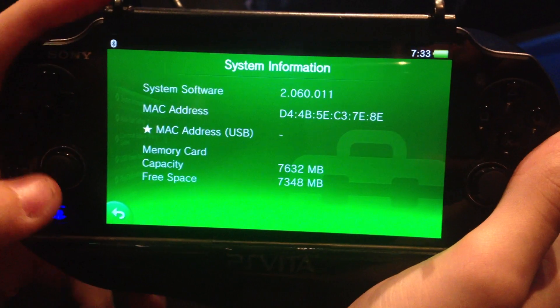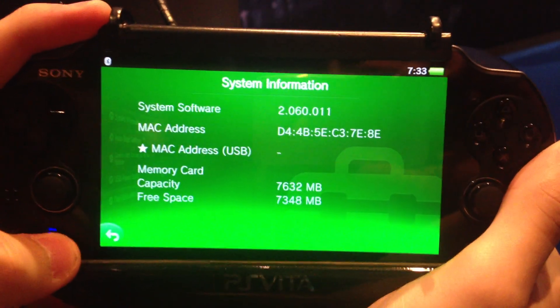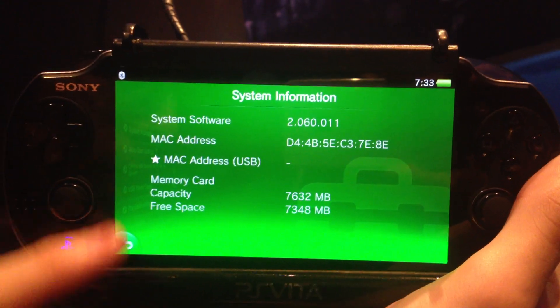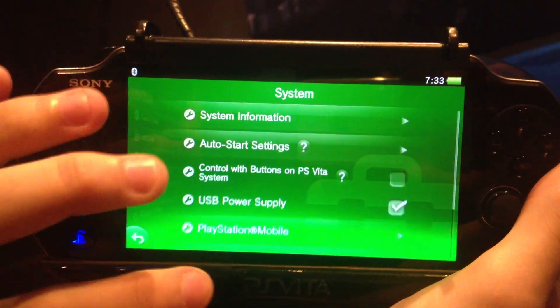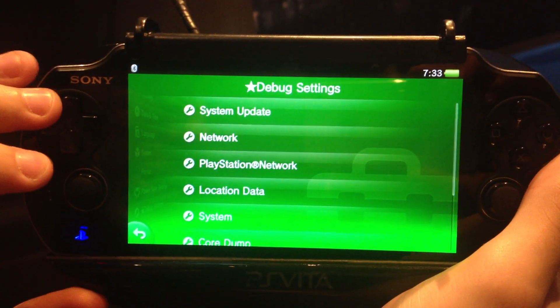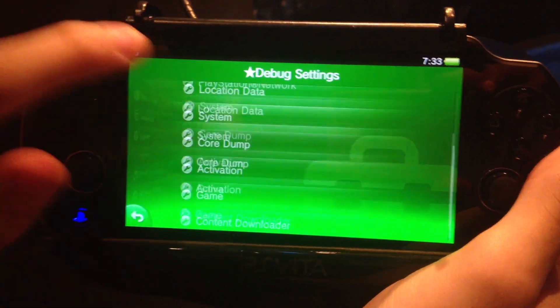This Vita is running firmware 2.60.011 at the back. Pretty awesome — something I've been looking for. You can see this new entry: MAC address USB. It's empty, but it's a difference from the previous debug version, which was 1.69.111, as you can see from the last video.